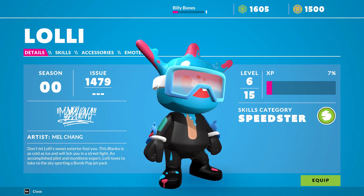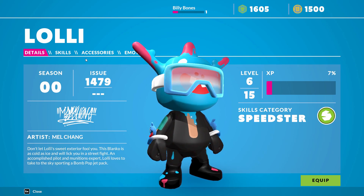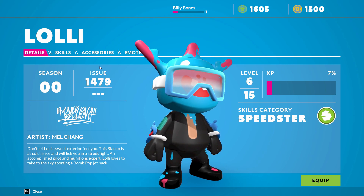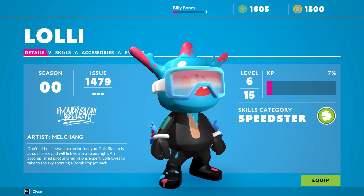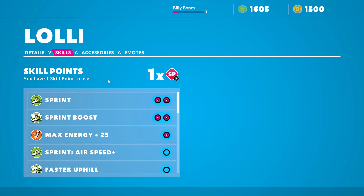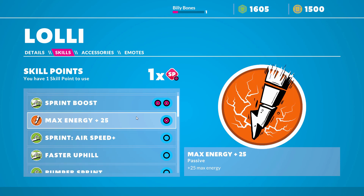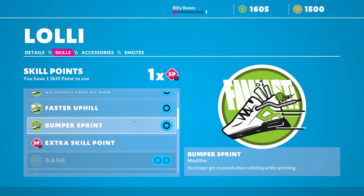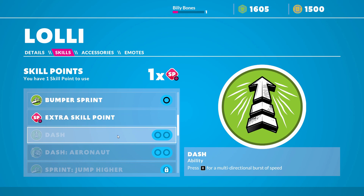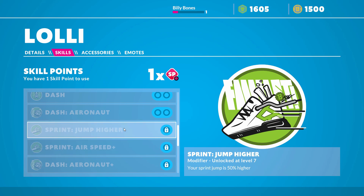Let's take a look at another character which I played more — this one is already level six. Now why is it important? Because each of your Blancos has skills, and depending on the different skill category you choose, you're going to get skill points. As you progress you'll be able to unlock more skills.